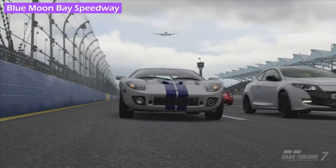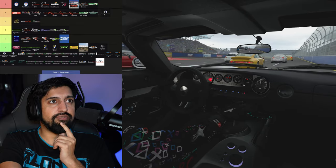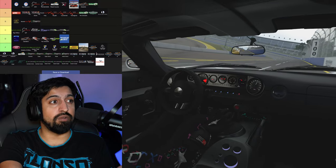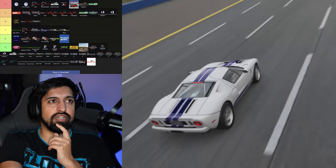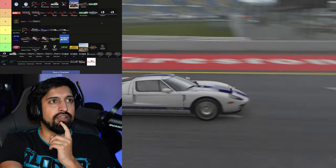Blue Moon Bay B — BMB is a good circuit for oval racing. It's my favorite oval racing circuit. There's a little bit of strategy, you need to lift and whatnot. I like the paint — the blue and yellow kind of works for me. So I'm going to put that there. Infield A is a cracking little circuit, a great rock and roll circuit — I'm going to put Infield A as A rank as well.